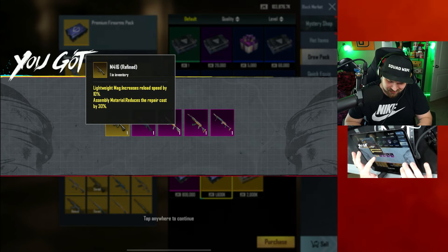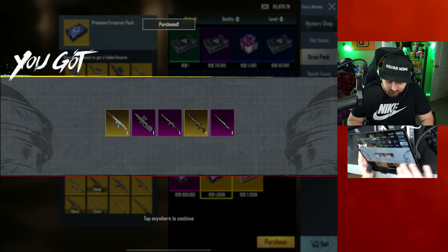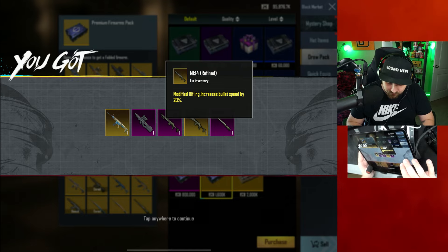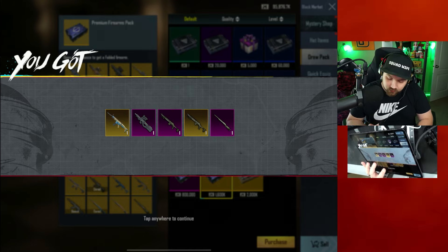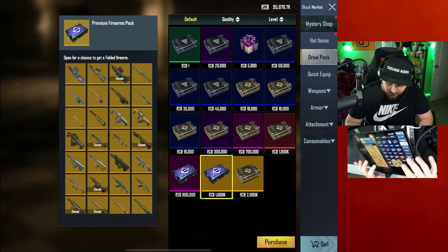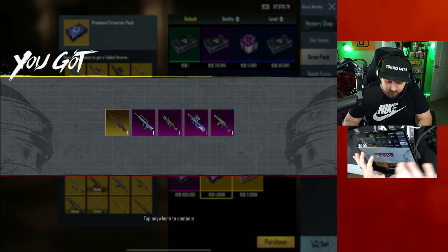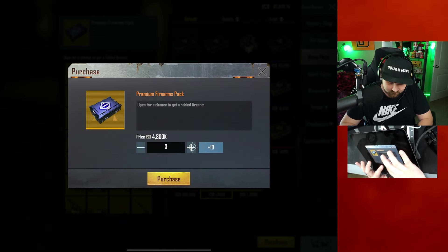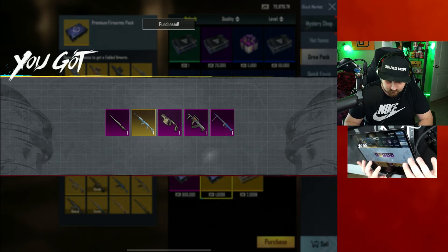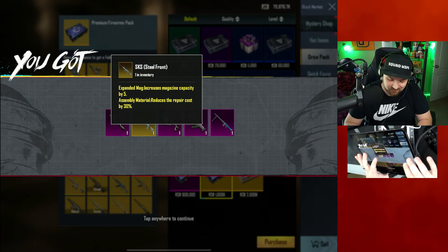M416 refined with lightweight mag and assembly material — yikes. Another five: MK14 refined with modified rifling, SCAR-L steel front with smart sight. I really want to get a P90 steel front and P90 cobra fabled — that would go crazy. We still have 95 million metro cash. Another five: we got a P90 steel front — pretty good for backup when I make the video. SLR refined with lightweight mag.